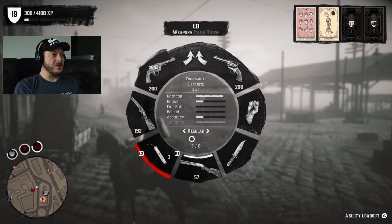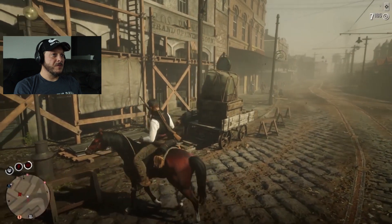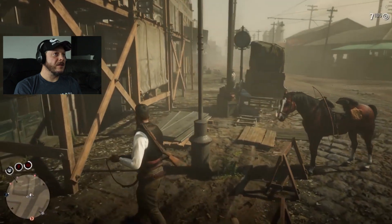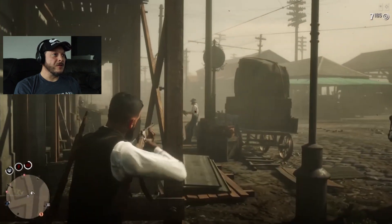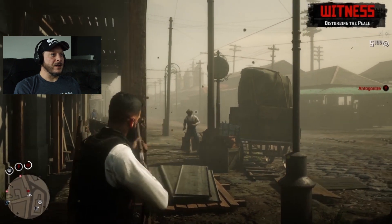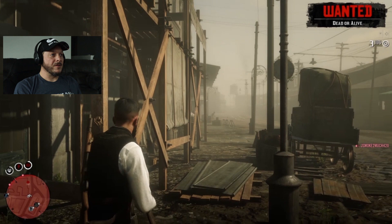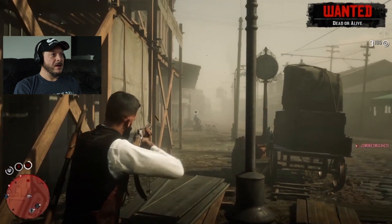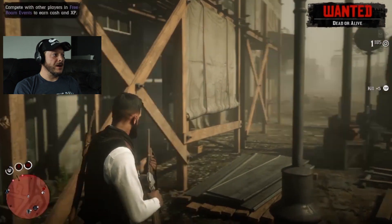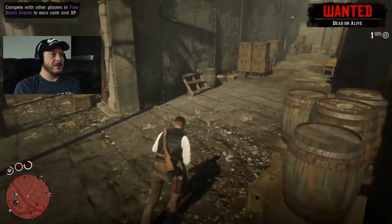So we're going to get started. First thing you want to do is come to this spot and just start killing somebody, whoever's around. I'll take this guy out right here. I've got to get out of the way — just get them. Get the cops after you, take out a few cops. I'm wanted, dead or alive. Here we go, let's get into this.